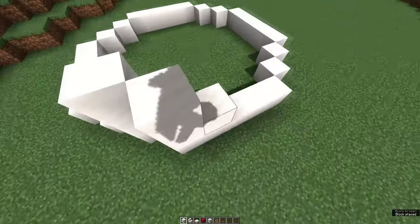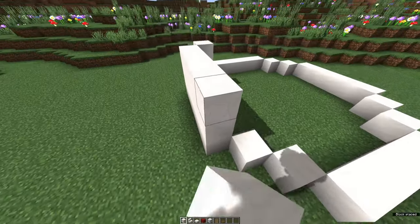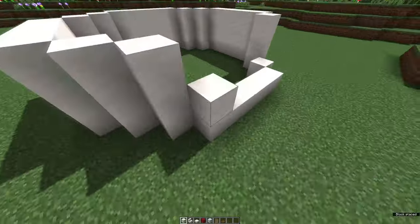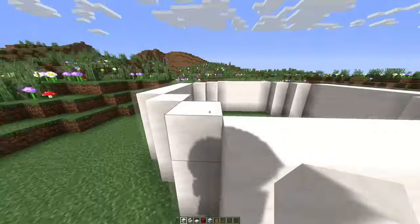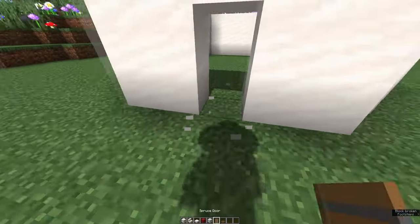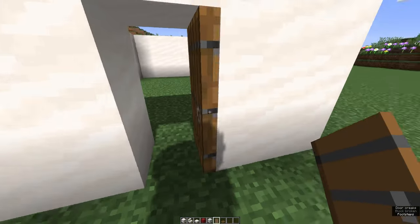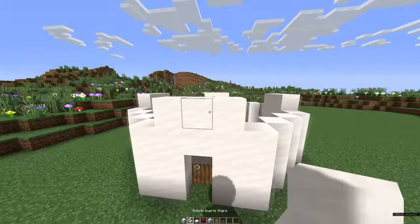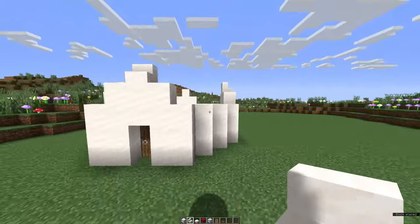Now we're gonna build three up and that's gonna be the base of our mushroom house. Then we're gonna add three blocks in the middle and add a door. Make sure to put the door on the inside because that'll give the most amount of depth in your builds. We're just gonna continue with those three blocks in the middle and then add stairs on top of that.